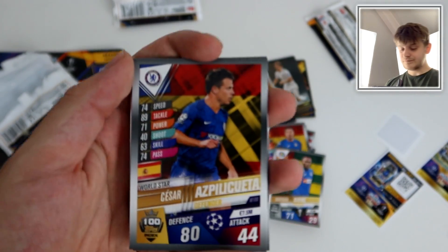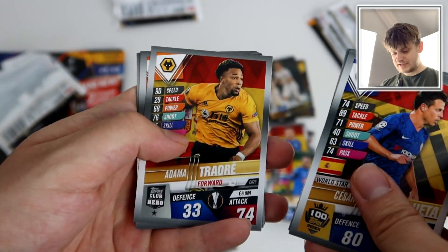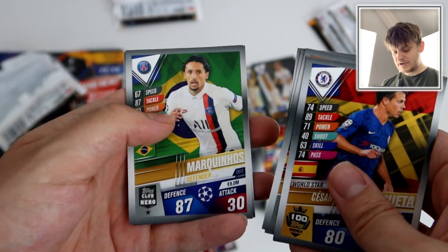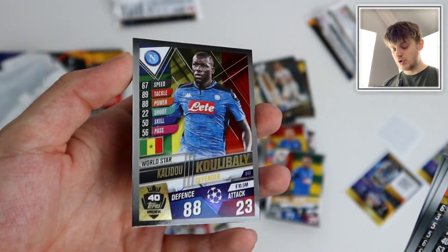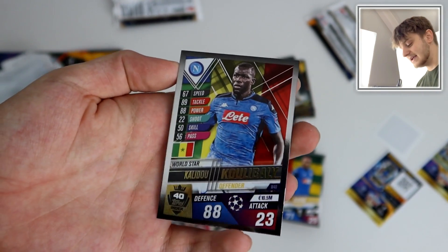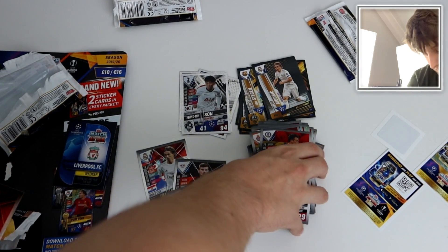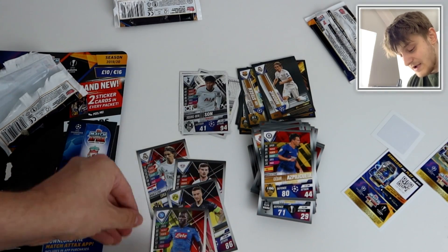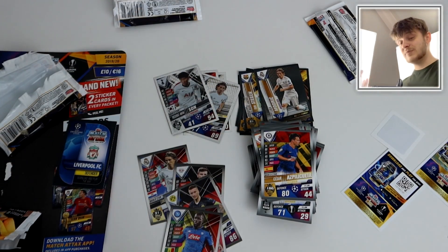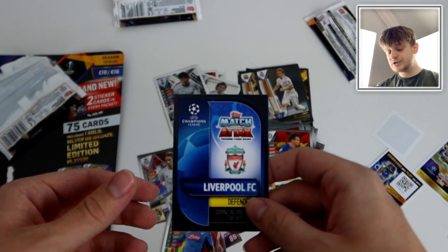Let's put those to one side. Here are the base cards — we've got Azpilicueta, Melendo, Edemilitao, Adama Traore, Marta Sin, Salah, Havertz, Onana, Nicolas Pepe, Marquinhos, Alba and Koulibaly. They're the absolute rock at the back for Napoli — 88 defence, arguably could be 90. What a player he is though. So we've got a massive pile of base cards there and loads of these insert cards, loads of sticker cards as well. It's a very successful opening. So if you are paying the £10, you are getting a lot of cards for your money.